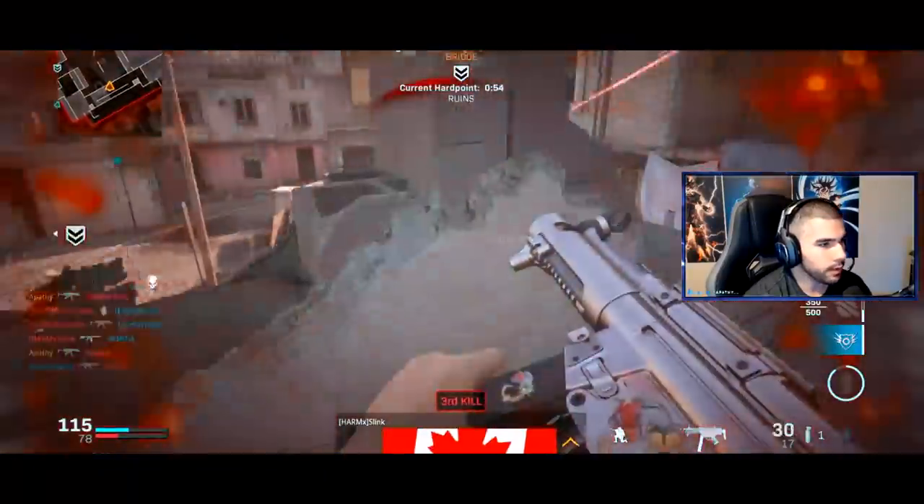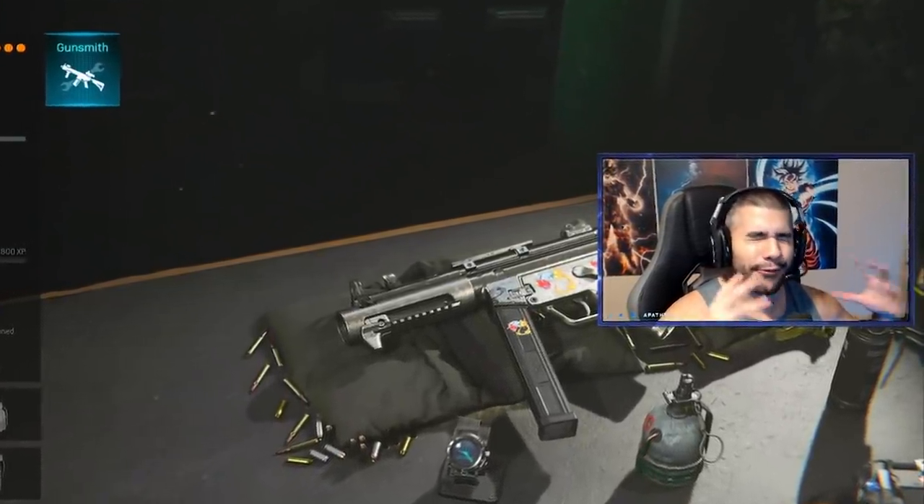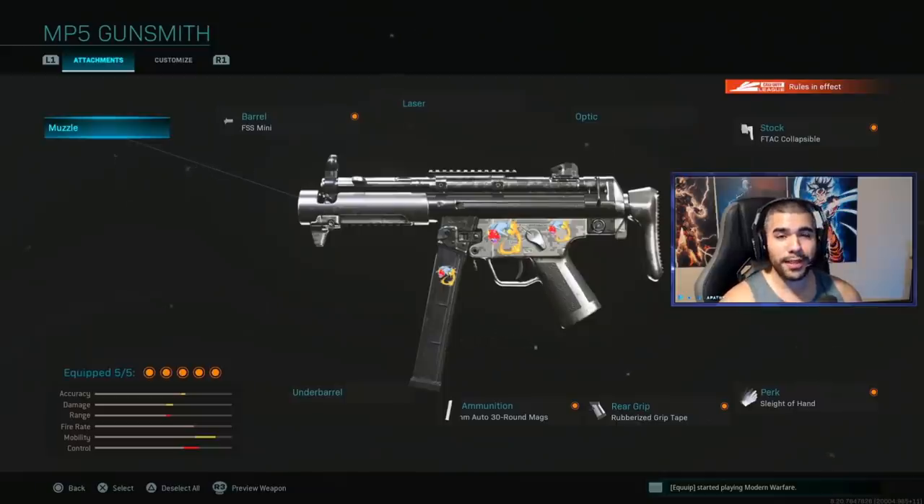Not today buddy, here is a submachine gun. What is going on guys, today you're going to be watching the fastest MP5 class setup. You're going to be looking like the Flash. I almost dropped a 60 bomb first map, second map almost dropped a 50 bomb — literally pure engagement, super fast on the map.